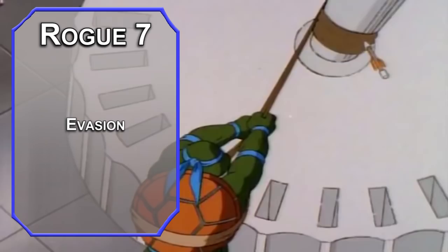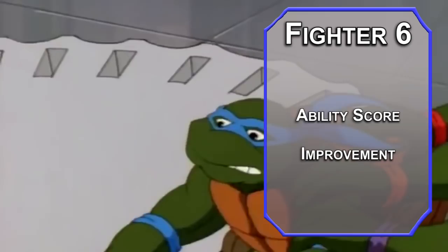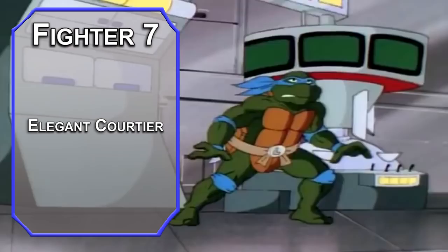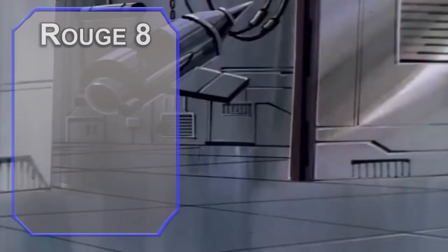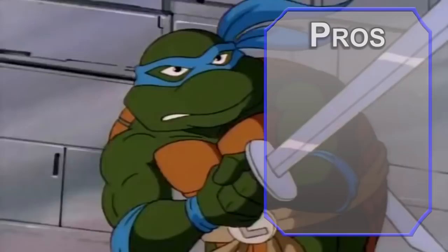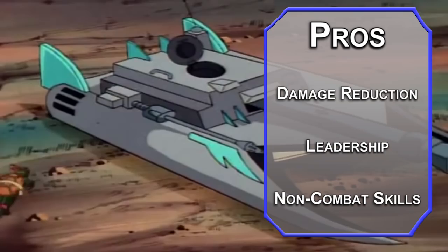Sixth-level Fighters get another Ability Score Improvement — keep that Dexterity going up; eventually you'll be able to raise your AC above tortle levels, which is exciting. Seventh-level Samurai get Elegant Courtier, giving you proficiency with Wisdom saves and letting you add your Wisdom modifier to Persuasion checks, which already got a boost from Expertise — so you're a very charming turtle. Eighth-level Fighters get an Ability Score Improvement; cap your Dexterity and start investing in Wisdom for AC and Persuasion checks. Our capstone is the 8th level of Rogue, which is another Ability Score Improvement — I'd invest in Charisma for better Inspiring Leader speeches, meaning your brothers are operating at top form at level 20.